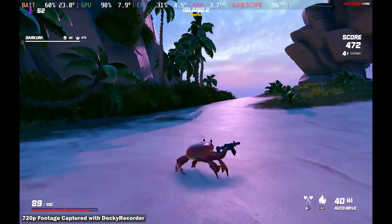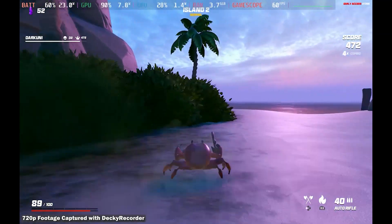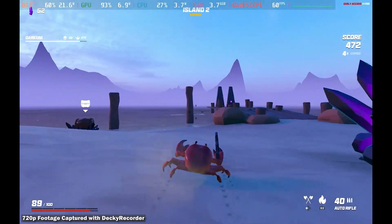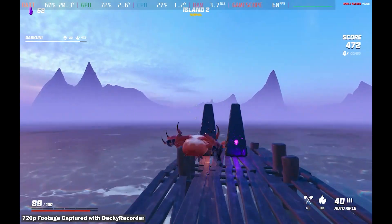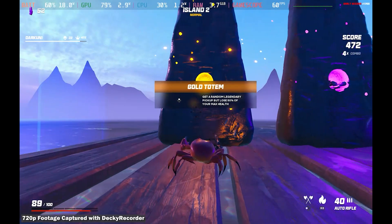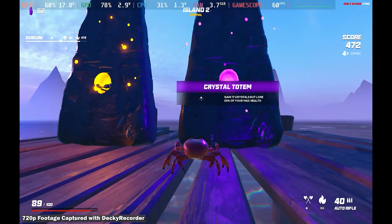We're going to look around real quick before we go open the case, just to make sure there's nothing here. Look over on that dock — there's a couple of things that you might not have even noticed. You just sort of ran on over to that chest. Let's take a look — a gold totem. We have to give up half our health for that. What about the other one? I don't want to give up half my health. Get crystals for 35% of your health.